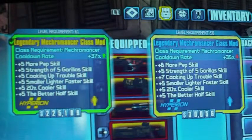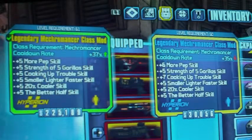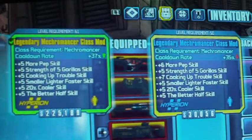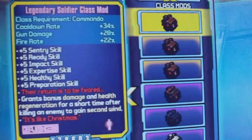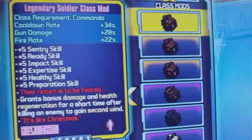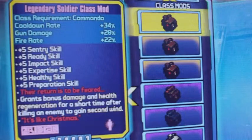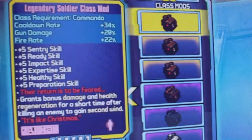Another blue legendary level 50 — that wraps up the Mechromancer. Welcome back — the video I'm doing today is for the Commando class mods. As you can see the very first one is the Legendary Soldier class mod, but this one's a little bit different. It is pink and it has what I think is the Blood of the Sereph — 'the return is feared, grants damage and health generation for a short time, killing an enemy to gain second wind' — it's like Christmas.